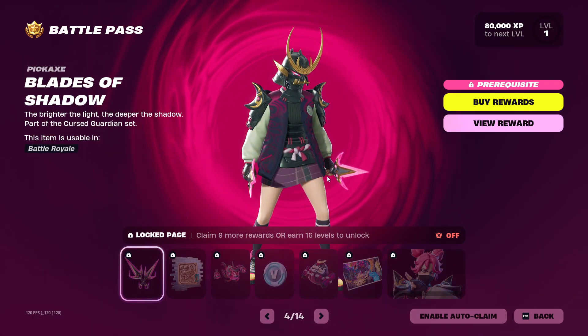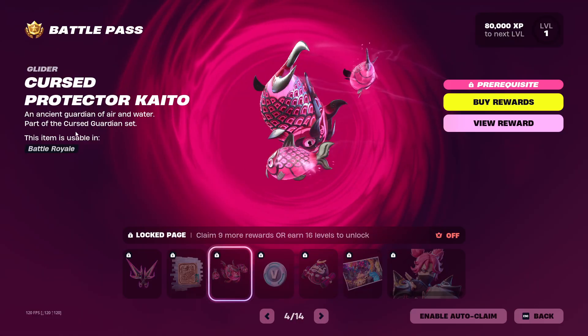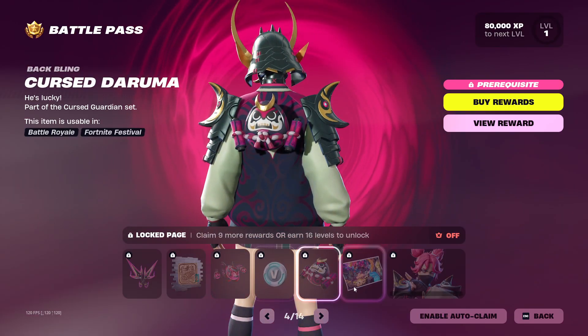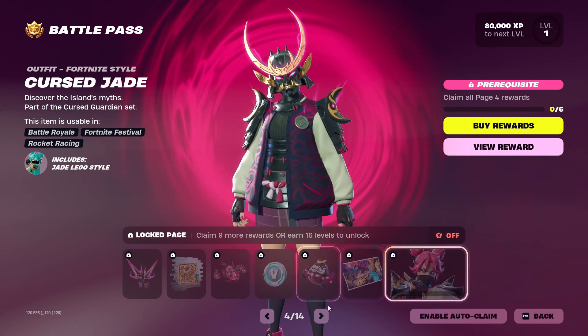We've got the Blades of Shadow pickaxe, the Woodblock Jade spray, and an edit style for the Protector Kato glider — the cursed version — with more V-Bucks. We've got a Cursed Dorama back bling, the Cursed Jade loading screen, and then the Cursed Jade skin.